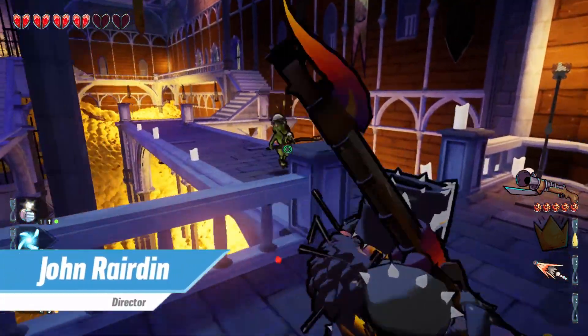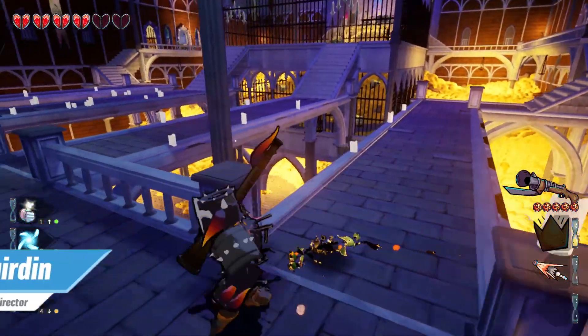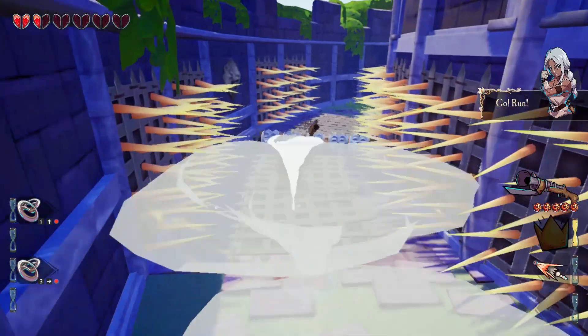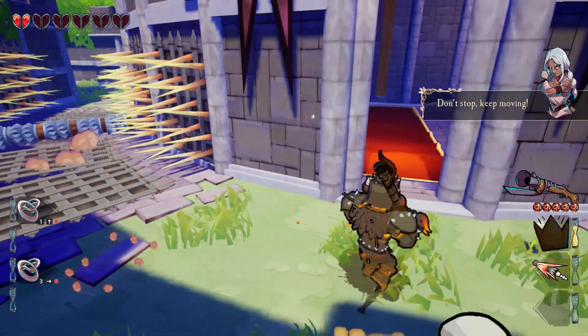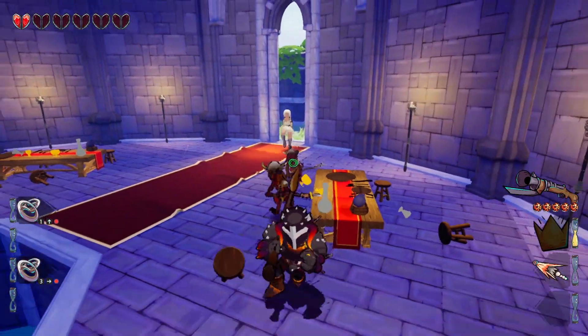Tower Princess is a procedurally generated roguelite with some 3D platformer elements. You play as a knight with either a melee or range focus. The exact stats of these two knights will be somewhat random on each attempt, but base stats can be upgraded through tokens found on each run. Upgrades gained through tokens carry over into all future runs.